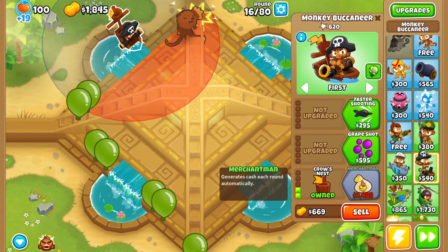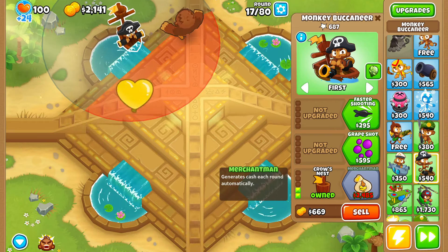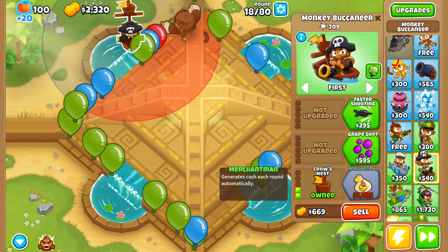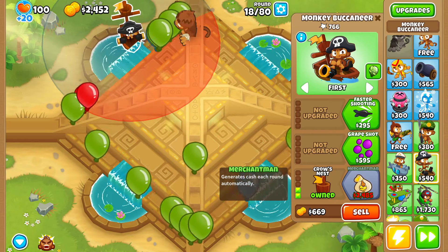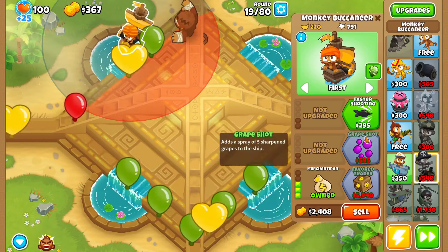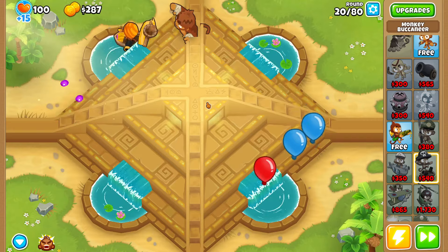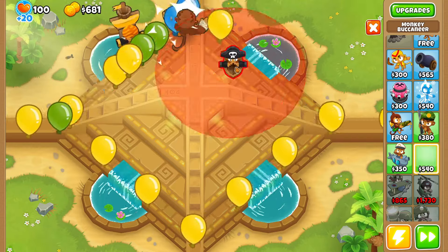All right, round 17 — on round 18 is when we'll be able to buy our merchant man. After we get our first merchant man I'm going to play a little safer and upgrade it up to Grape Shot, because Pat Fusty is good but he's no chad when it comes to dealing with these early game rounds. There's our first merchant man — let's upgrade up to Grape Shot as soon as we have enough money. Round 20, here's our Grape Shot, so now we shouldn't have to worry about balloons slipping through.